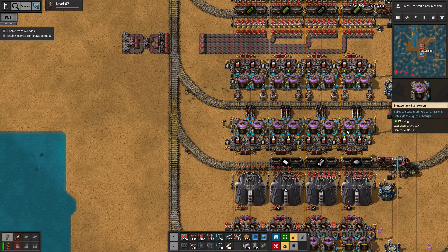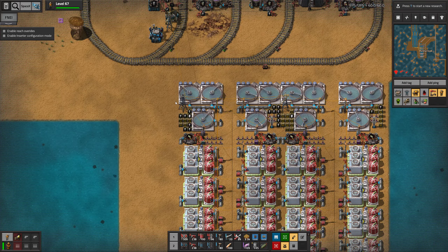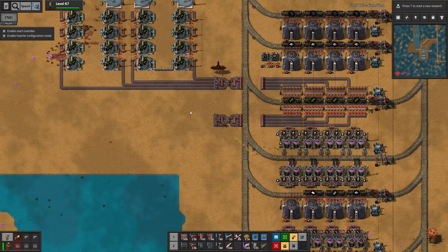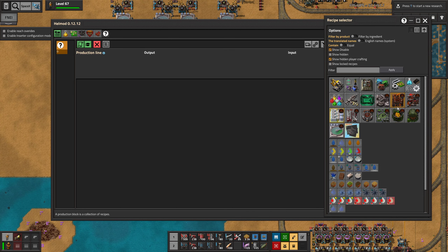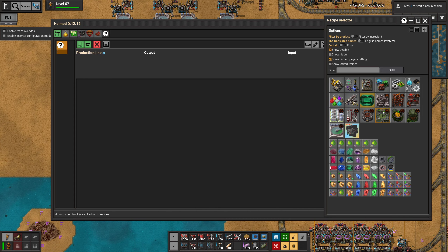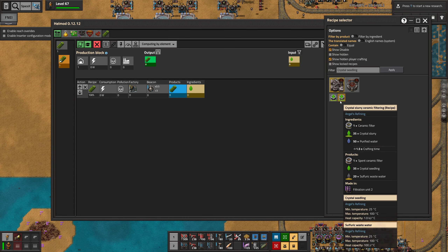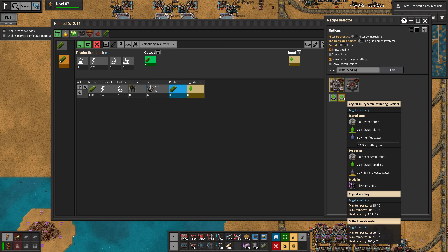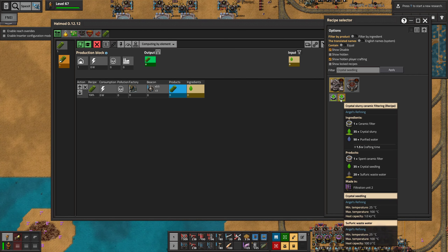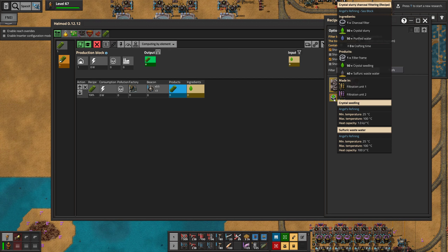This doesn't look very active though — this is waiting for more. Is there another way of making crystal catalysts that I just forgot about, just out of curiosity? Or just liquefying the geodes?